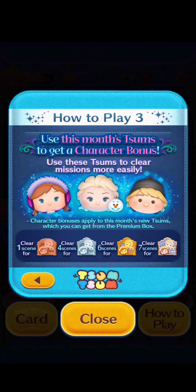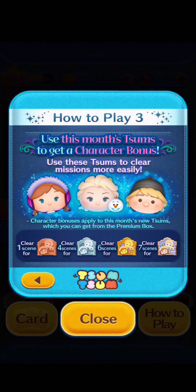How to Play 3: Use this month's zooms to get character bonuses. Use these zooms to clear missions more easily. Character bonuses apply to this month's new zooms, which you can get from the premium box.